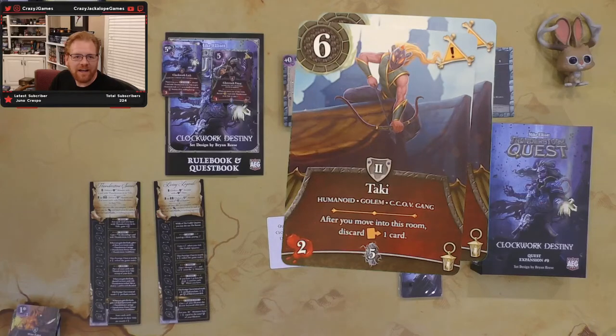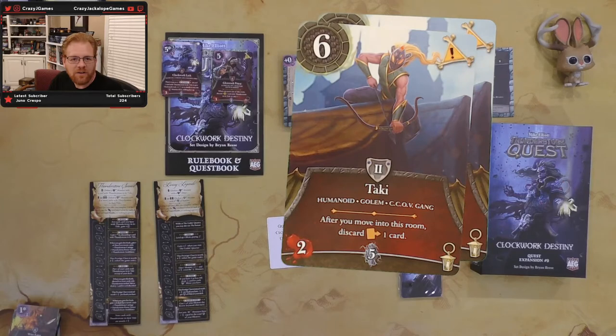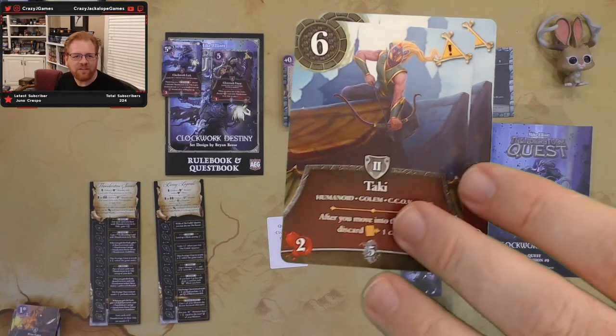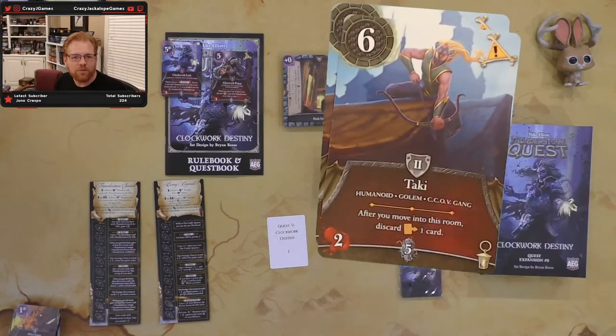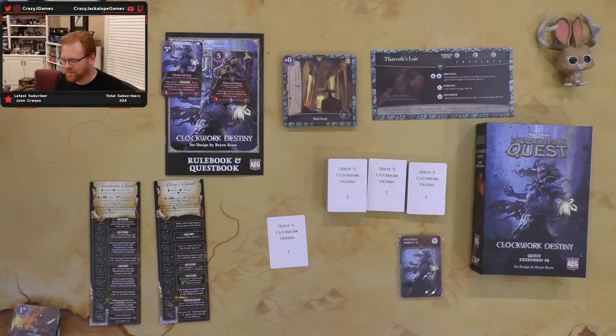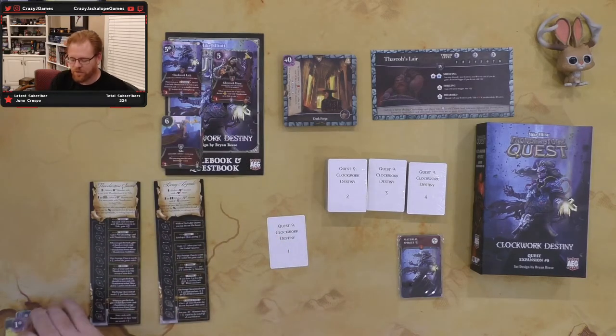And we've got Takai — after you move into this room, discard a guard. He's going to give you a light, he's worth five, and he's going to give you two wounds if you fight him. He's not really all that tough — six health — but you're not going to be able to flow through his room. A reoccurring theme with this set is lots of things that make you not just jump through the rooms anywhere you want to. They're going to trip you up along the way.